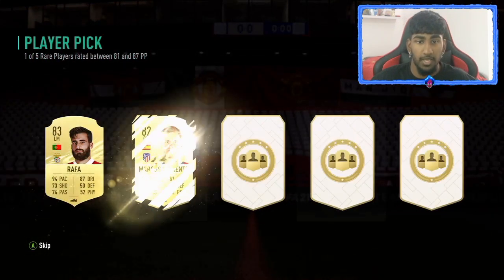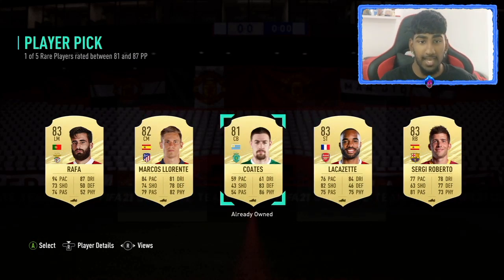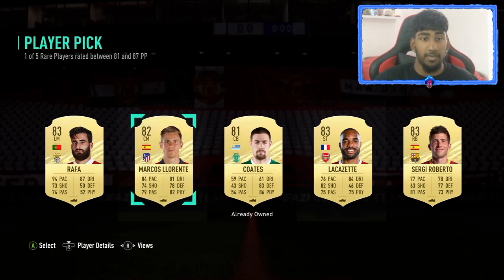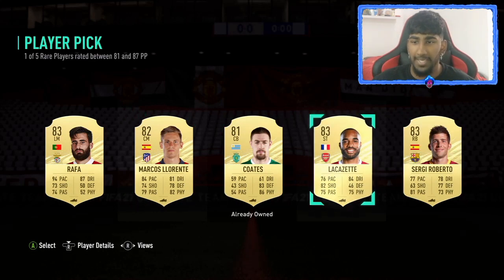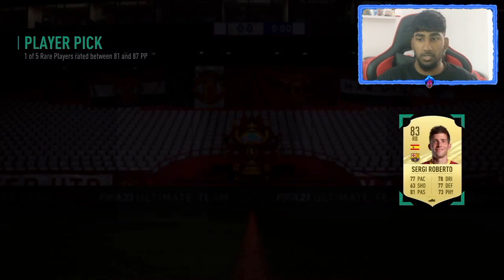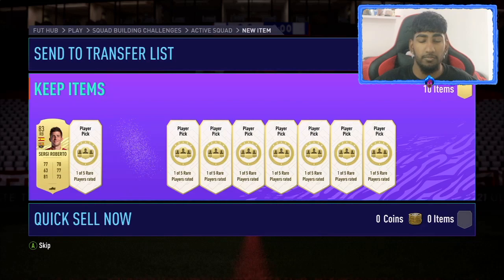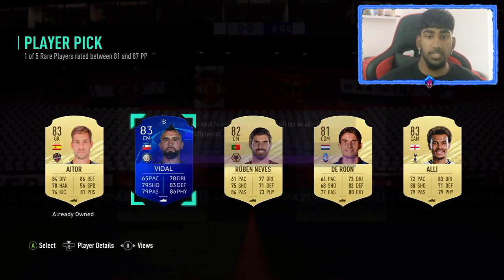Starting off with the first one — we already got three golds. It's very good because it's one out of five player picks. I'm going to pick Sergio Roberto — there might be a Barcelona SBC or something — and move on to the next one.